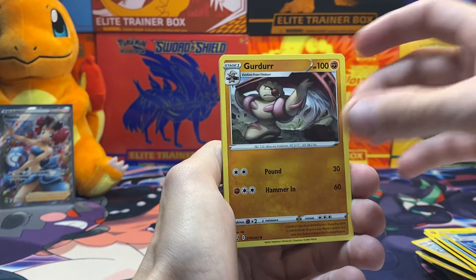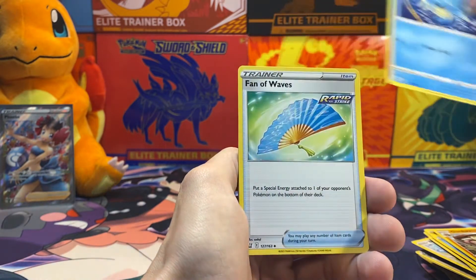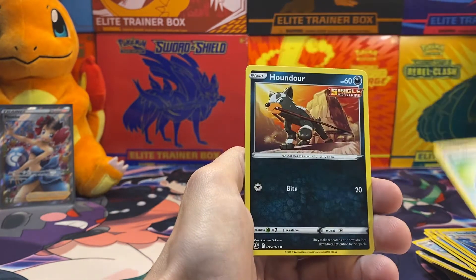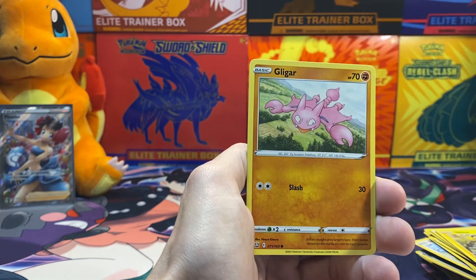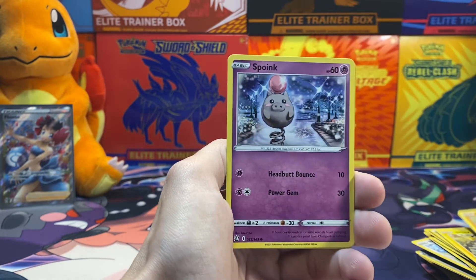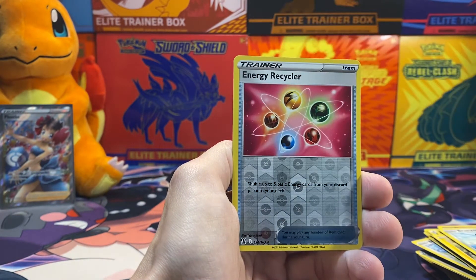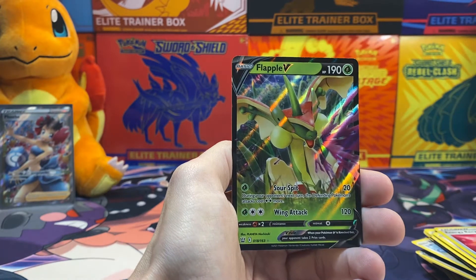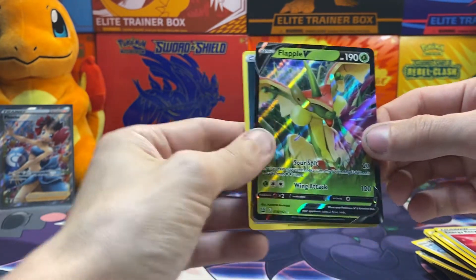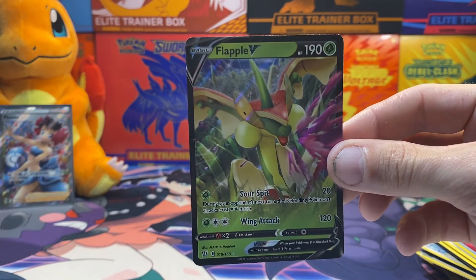Pack eight: we got Girder, Cedra, Phantom Waves, Houndour, Shinks, Gliger, Spoink, Bronzor, Reverse Holo Energy Recycler, and a Flapple V.